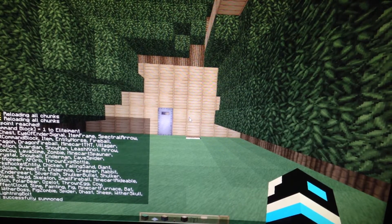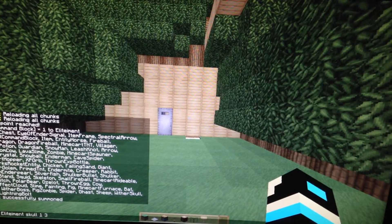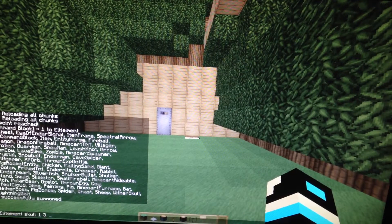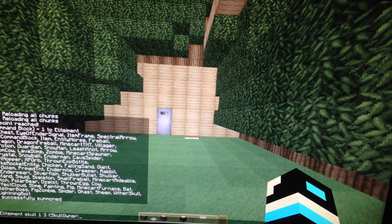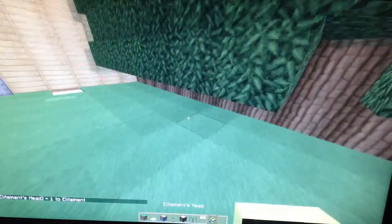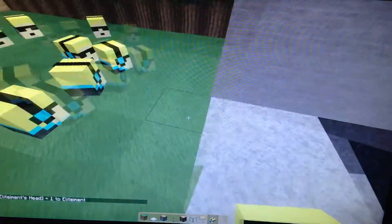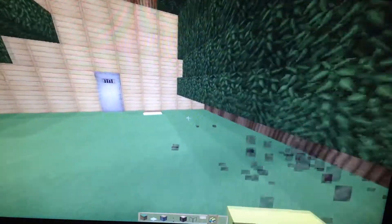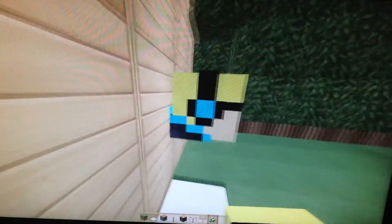Now let's say you want your own head. Go to the give command, type your name, then skull with one and three — one being the quantity and three being the skull ID for a player head. Then add 'SkullOwner' colon and type in your username. That gives you your head and you can place it down anywhere.